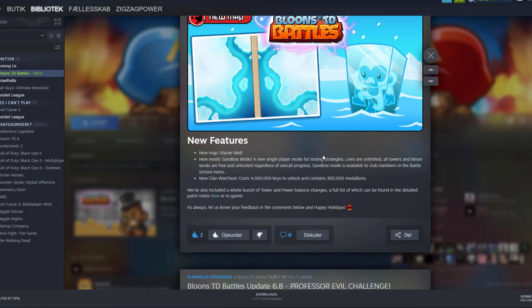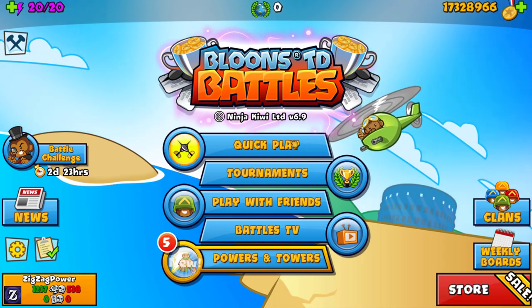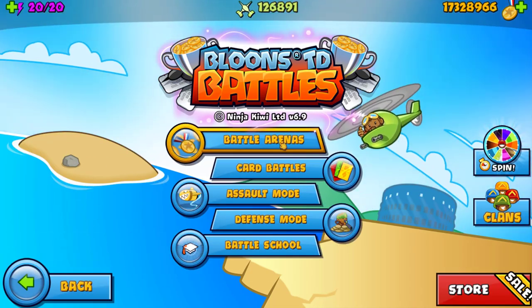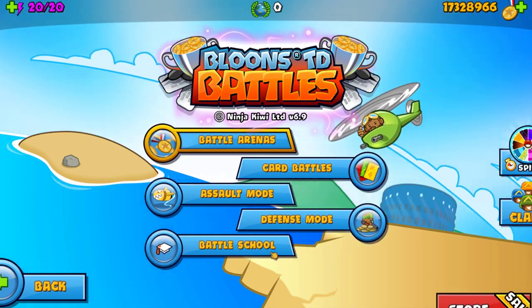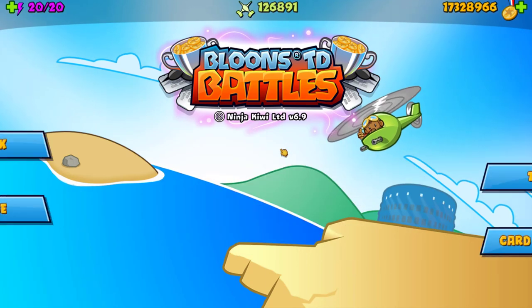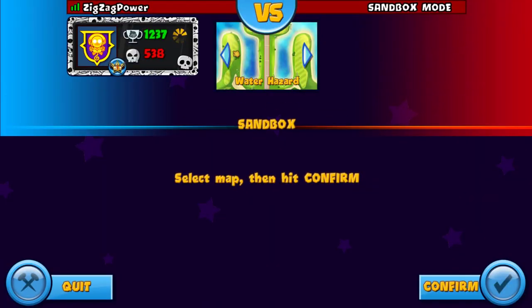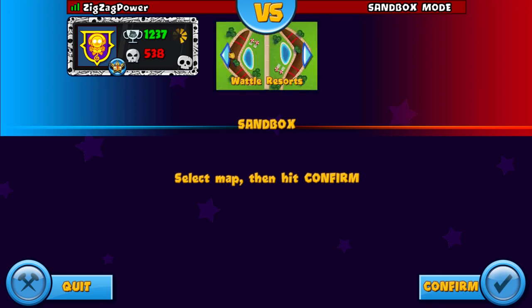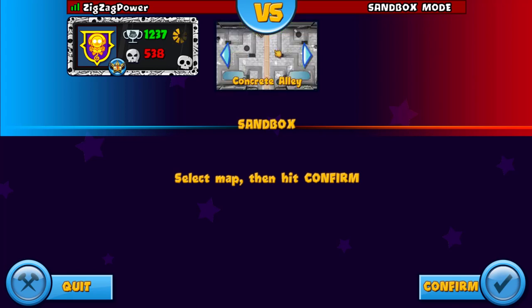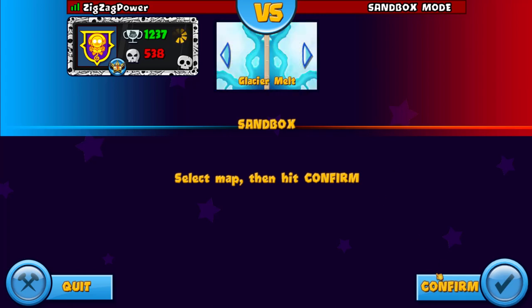You know what I want to do? I want to get straight into the game and test out this new feature. So if I go to quick play — oh, it's here. Defense mode, battle school, sandbox. Okay, here we have it. Let's check it out. Maps — I want to find the new map. Glacier Melt. Alright, let's check this out.